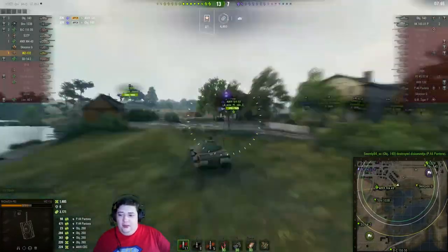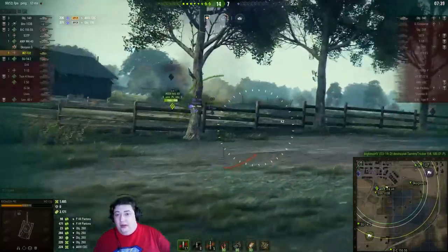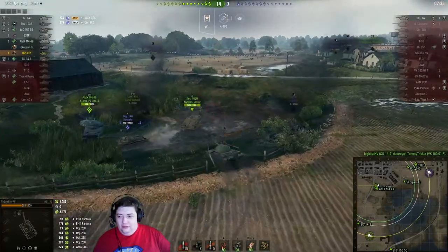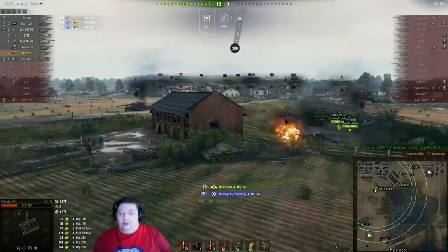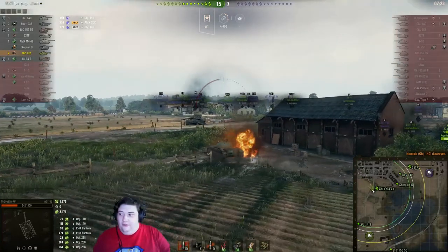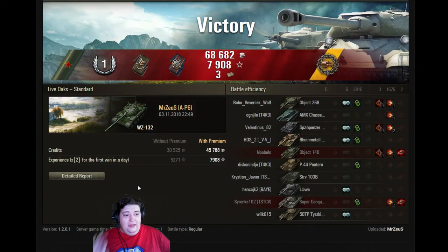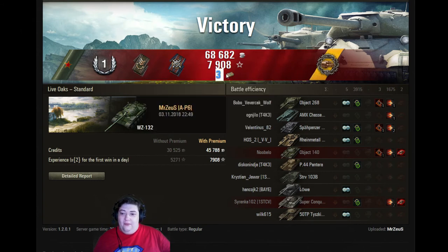There are only two enemies left. It's worth noting that so far in this game, Mr. Zeus has done more damage by tracking opponents than by traditional spotting methods — he's not just sitting in a bush and waiting. The game ends and we jump over to see his results: this was his first mark of excellence. Master badge, first class spotter, fire for effect — he gets three bonds for that performance.